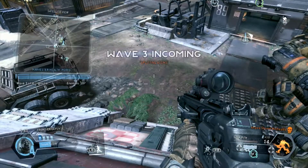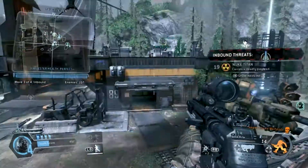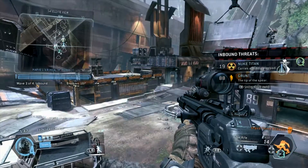We might be taking our target. Heads up team, more contacts on the way. They've got nuke Titans. Keep them away from the Harvester. They'll rush it and try to detonate.